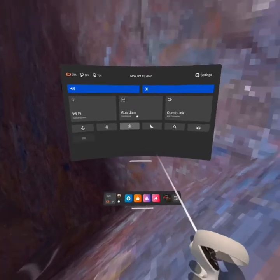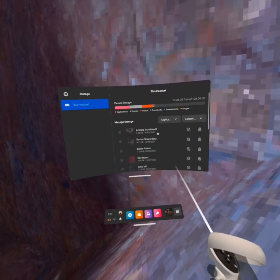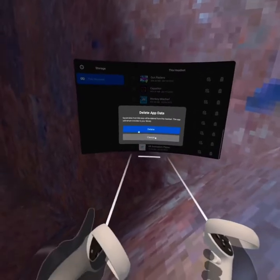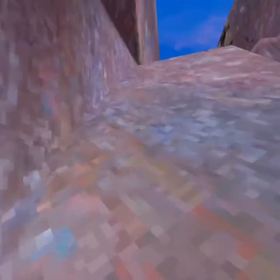If you don't know how to do that, you go over here, click your Quick Settings, then go up to Settings, then go to Storage, and scroll down until you find Gorilla Tag, and click Delete App Data to delete the app data.